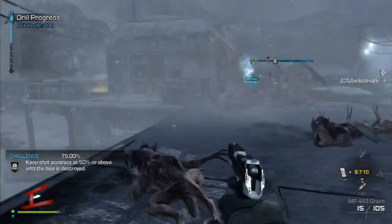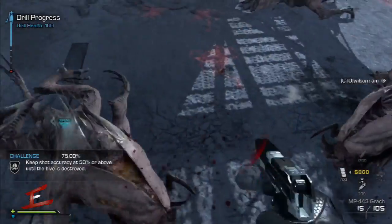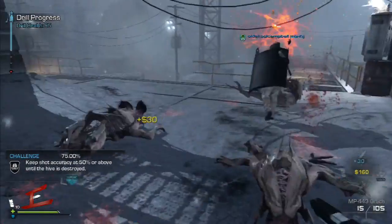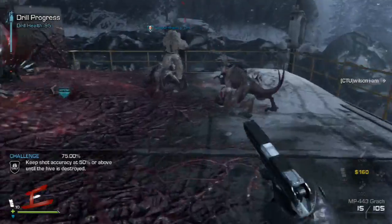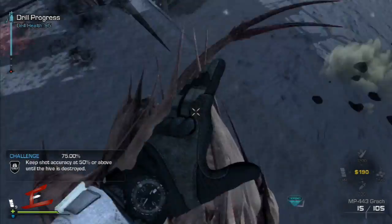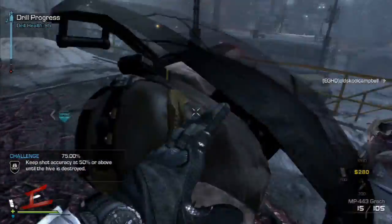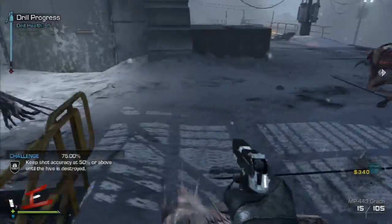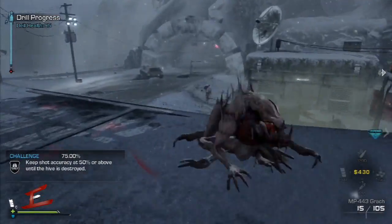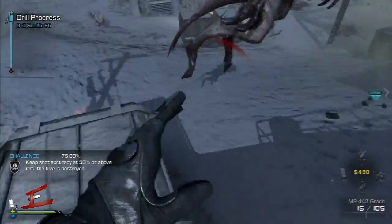We get the breeder challenge to kill it within 90 seconds. The most annoying version is when you have to destroy the eggs first because it takes about twice as long. Some challenges are really easy, but one of the most difficult we get is not taking damage from the exploding seeker aliens — they're so quick and there are so many of them.